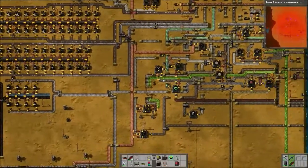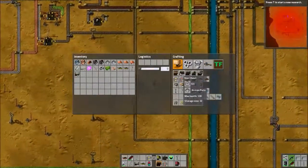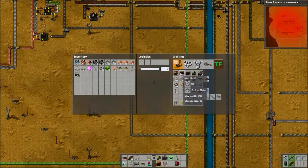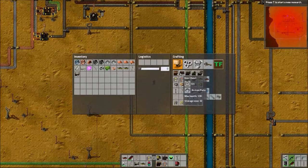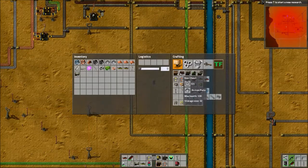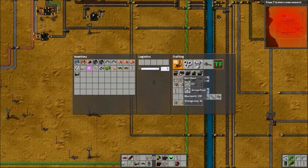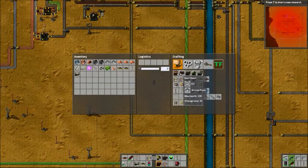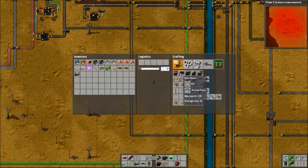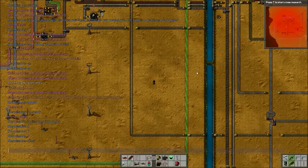Let's go grab some fast inserters, and I need some chests — iron chests. I don't remember, do I make iron chests? Let me check: production, modules, military, science... where are the chests? Storage chest, requester, provider... I don't see them. I guess I'll just make them by hand.